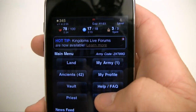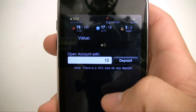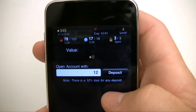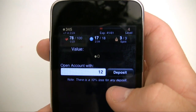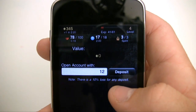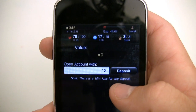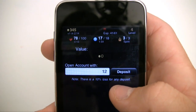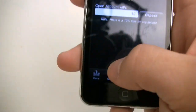Let's go over the vault. Whenever you get attacked and you're not online — or even if you are online — people can take your money when they attack you. Pretty mean, I know, but it's pretty fun. What you can do is put your money in the vault and that keeps it safe from attackers. If you know you're going to sign off and you have a bunch of money, make sure to put it in the vault.